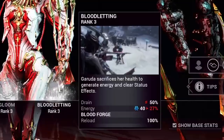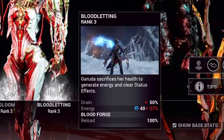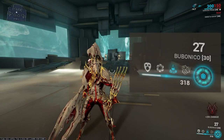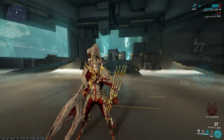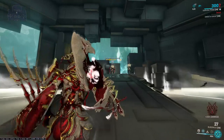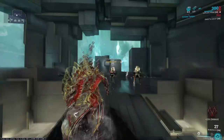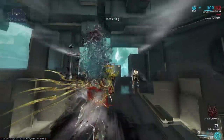Garuda's third ability is Bloodletting. To sum this up shortly, you basically want to sacrifice your health and get energy back on cast. What's great here is that the Gloom ability that we just subsumed in uses energy to keep it draining and active. So as long as you're doing damage to enemies, you're getting health back. Now you can use Bloodletting and get energy back — they actually complement each other very nicely, so you'll juggle this combination.